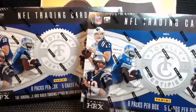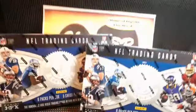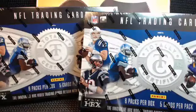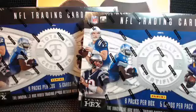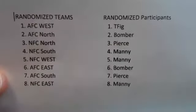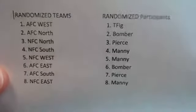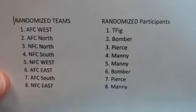Pasting them into the spreadsheet and printing. Let's read them off: AFC West is T-Fig, AFC North is Bomber, NFC North is Pierce, NFC South is Manny, NFC West is Manny, AFC East is Bomber, AFC South is Pierce, and the NFC East is Manny.